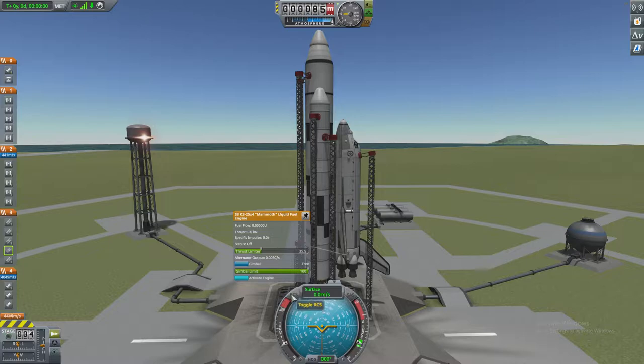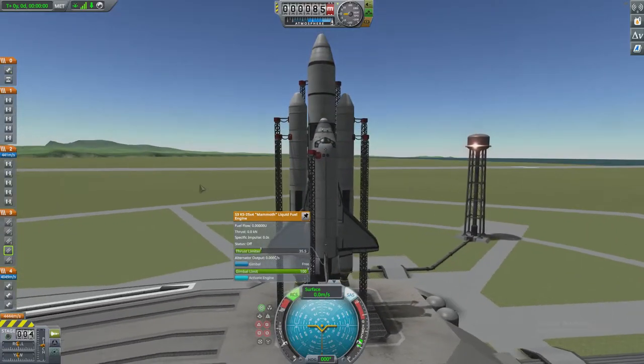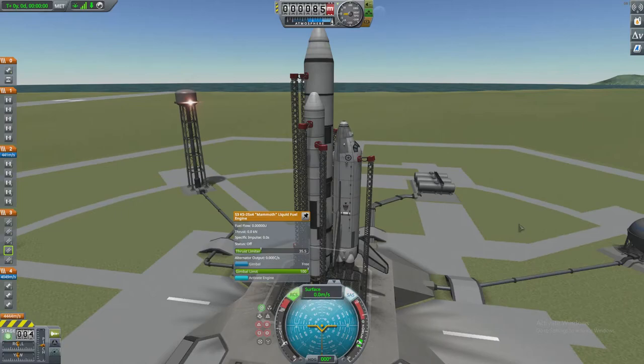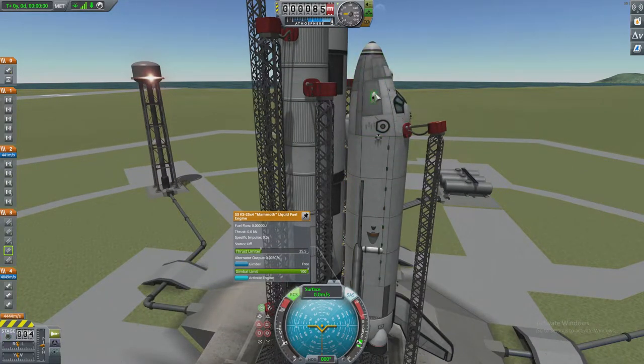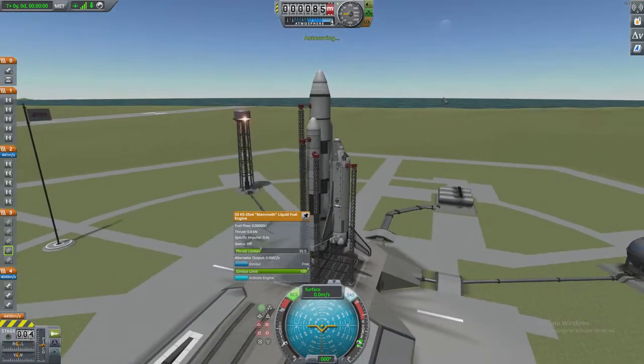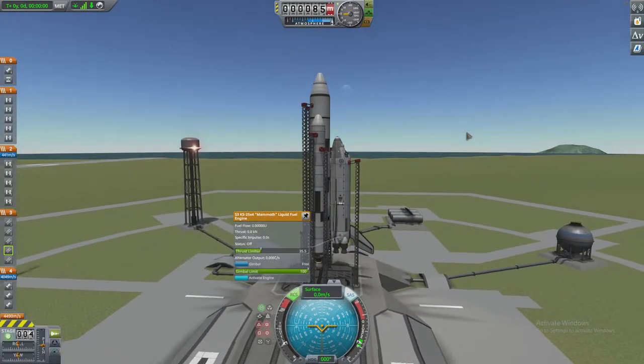So to launch, we're going to turn on the RCS and the SAS — this will keep us stable without us having to control it, or at least in theory. It uses these thrusters to keep us stable. But if the rocket's unstable — i.e., the centre of mass is completely off, and the centre of thrust — it just won't really help you at all.